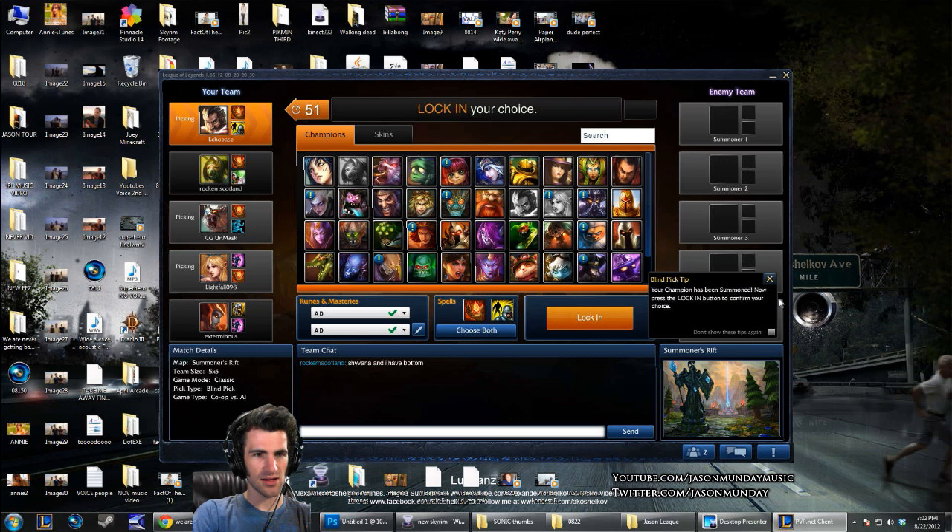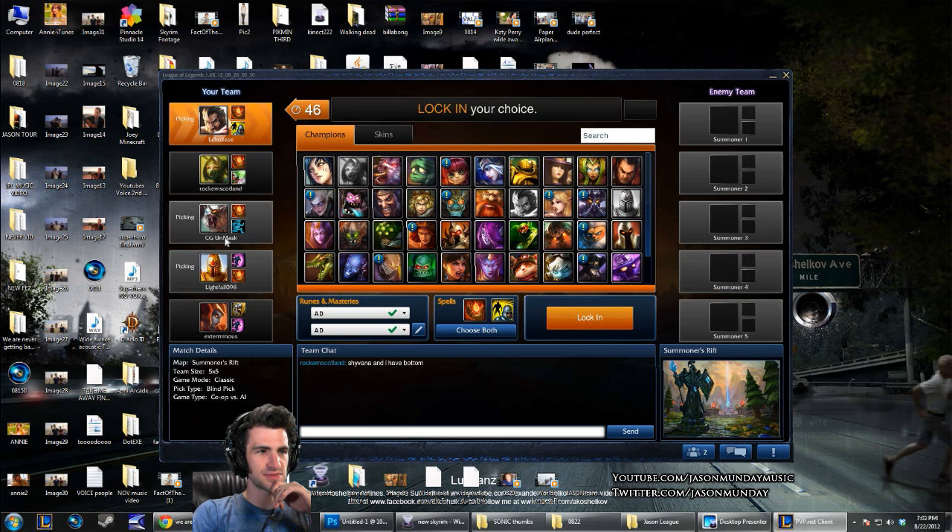So this is my team over here — these are the other usernames, these are the champions they've selected. I'm still picking, I have not yet locked in, and neither has this guy, but these three have locked in. These five over here are the enemy team, but we can't see their names, champions, or summoner spells yet.